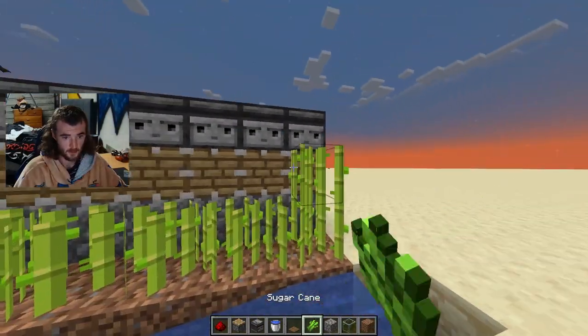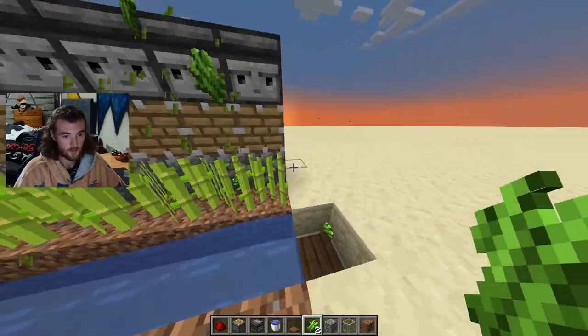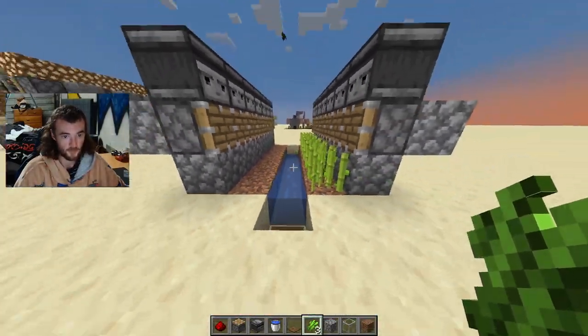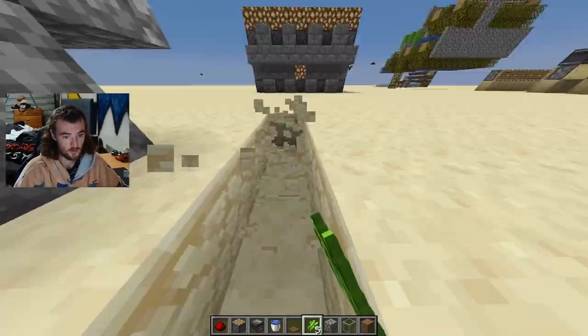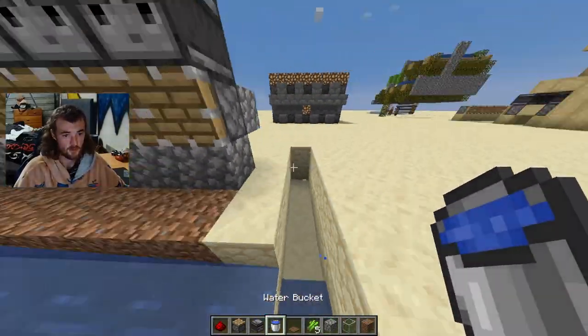But yeah, that's basically just how you do it. Once it grows up, this is how it breaks. Normally I would have your hoppers and waters — you can have your big water flow, and this can come down further. And then you'd have a big chest system.